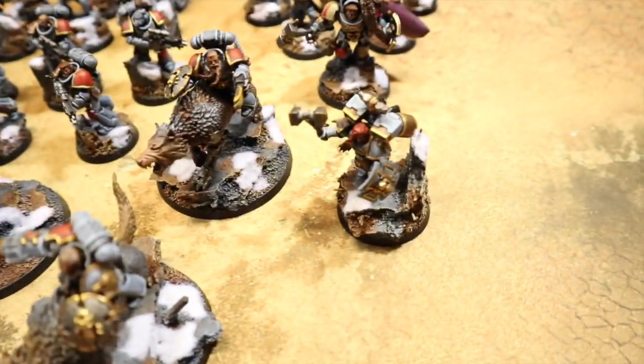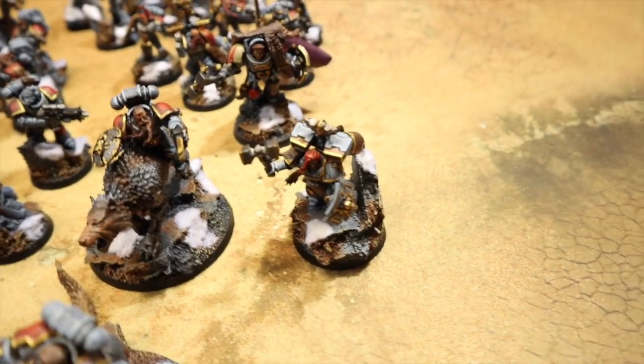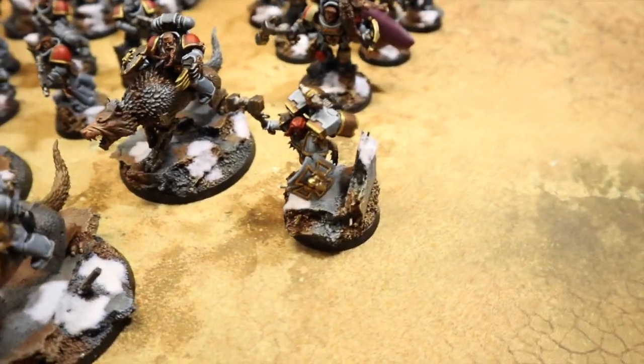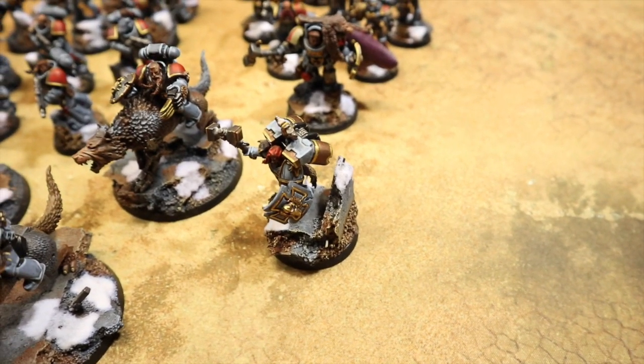Next we've got a Wolf Guard Battle Leader with thunder hammer and storm shield. He'll be taking the Wulfen Stone - we've spent a command point to give him the extra relic. So the two relics are mastercrafted wolf claws and the Wulfen Stone.